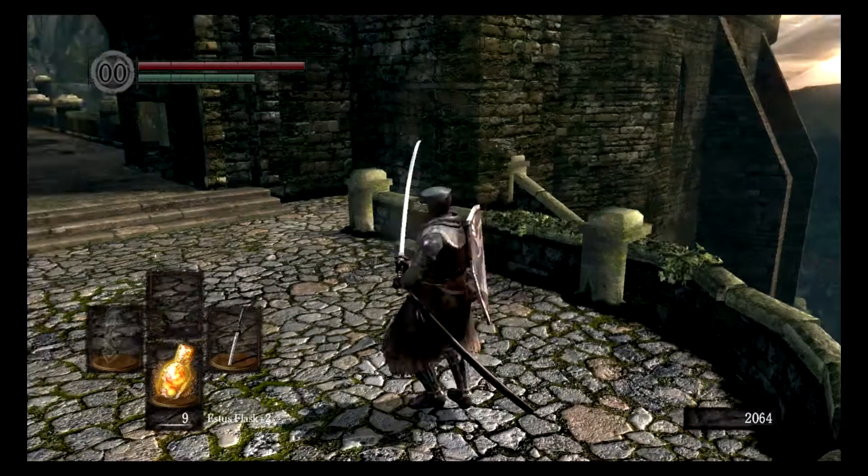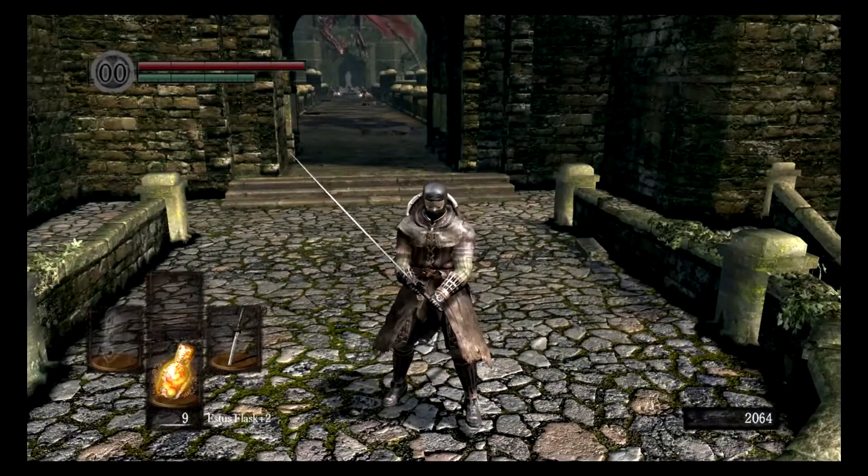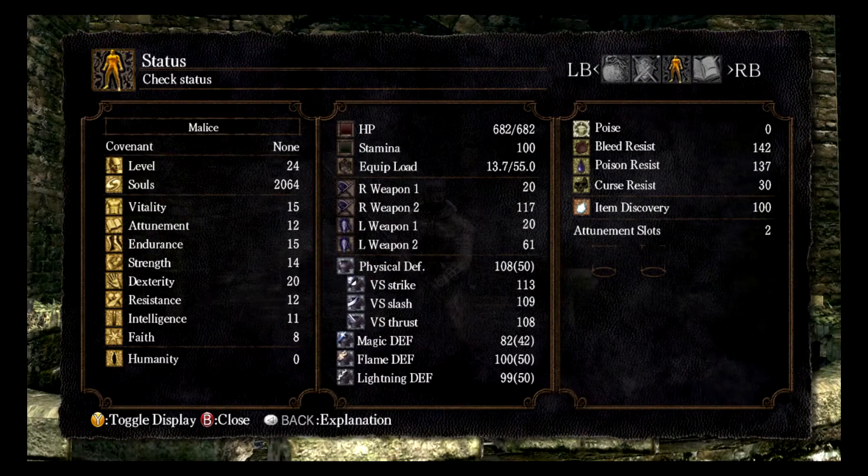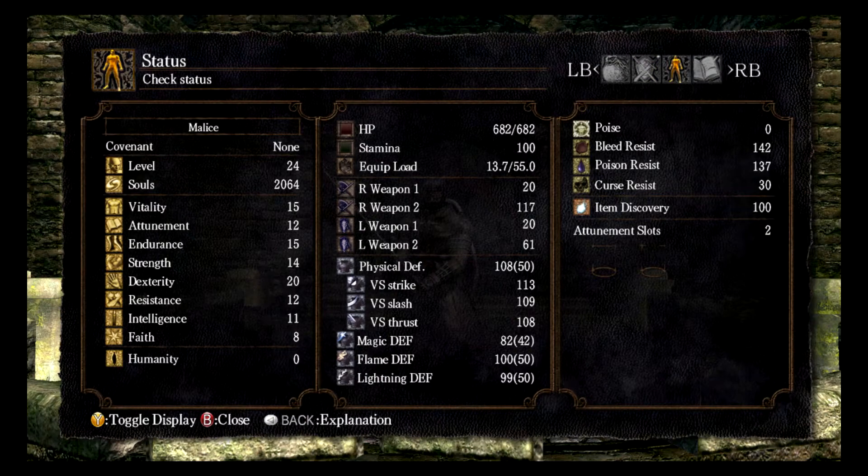Here we are going to be doing a playthrough of the Undead Parish, but I'd like to take a minute and explain what we've done with our character, as he is different from the last video. As you can see, our stats are significantly higher, specifically dexterity, vitality, and also endurance.